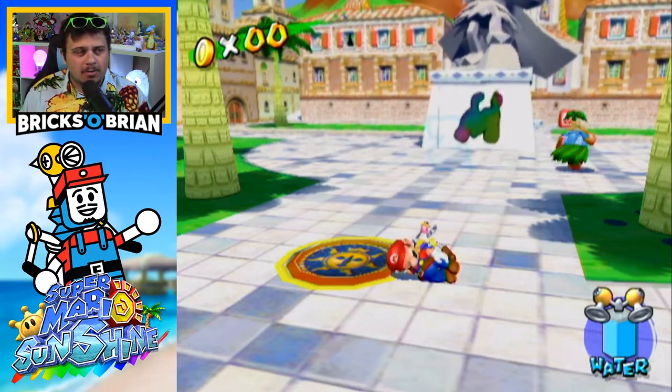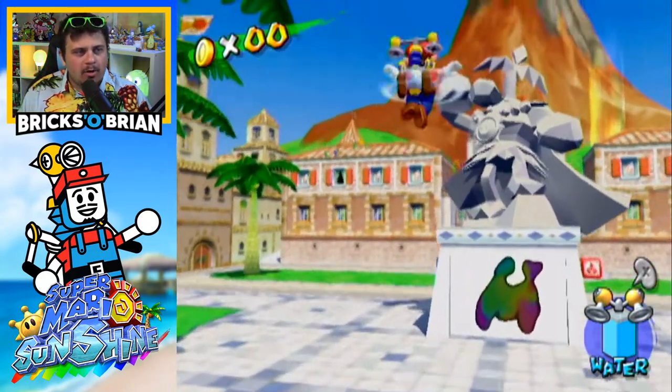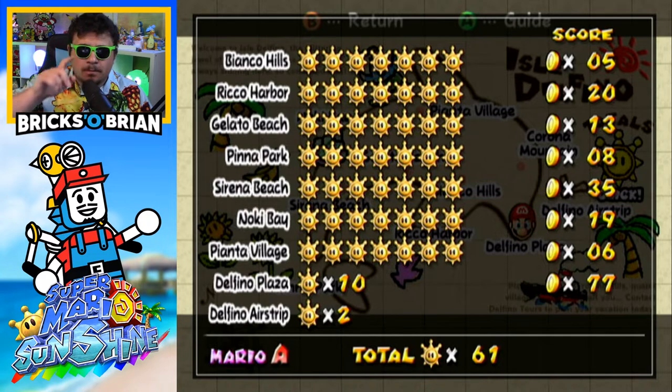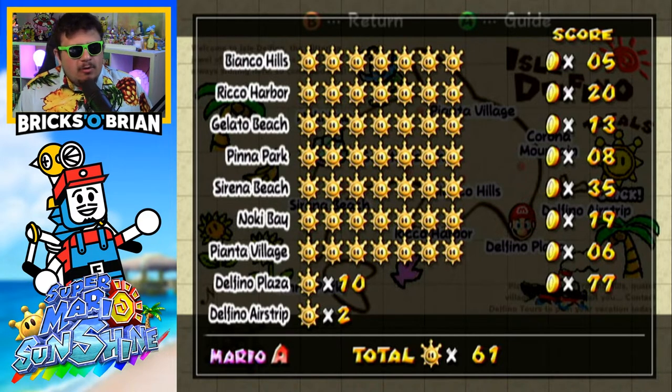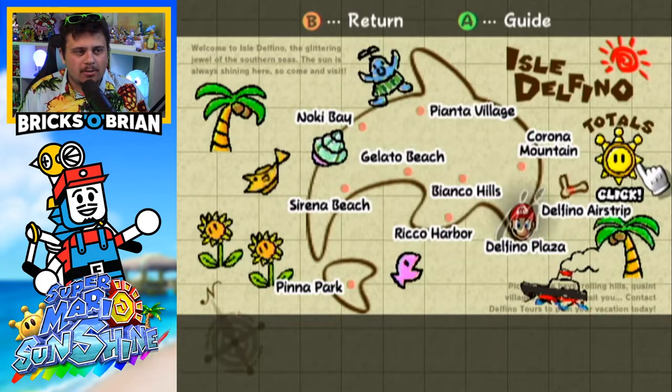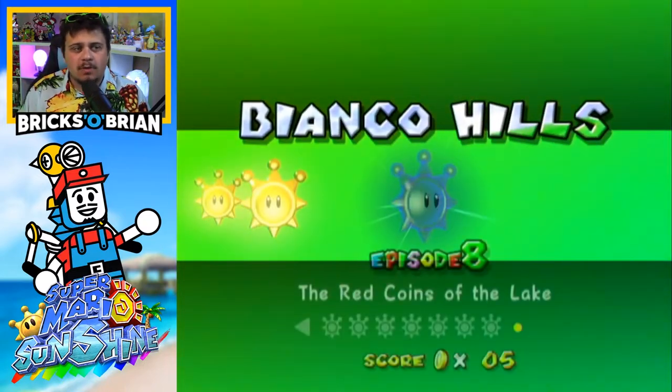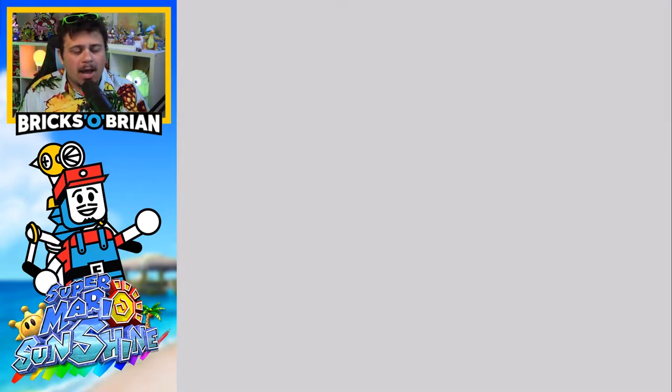The background's a lot different than you saw last time. Without further ado, we're going to get into it. The way it works with the remainder of this game — as you can see by the courses — all these shine sprites over here need to be filled in. We got up to 7 in each area. There are 10 Delfino Plaza shine sprites, 2 on the airstrip. Turns out we're done with the airstrip — we never have to go back there ever again. It looks like it's been a very low coin count for all of these levels except Delfino Plaza.